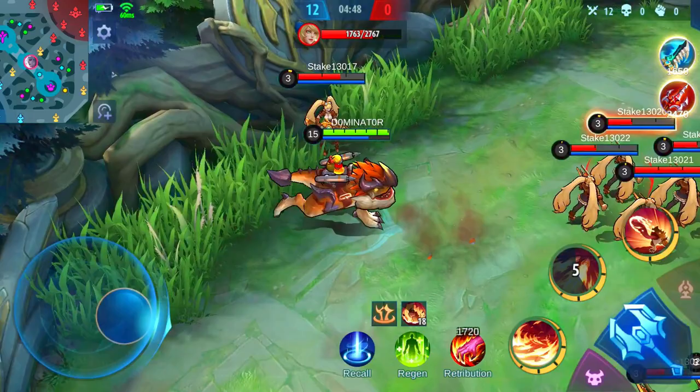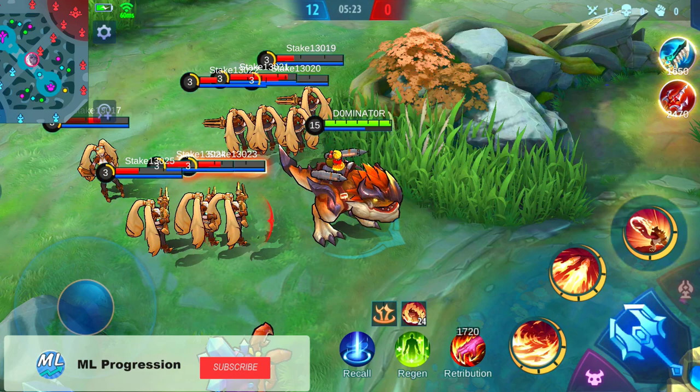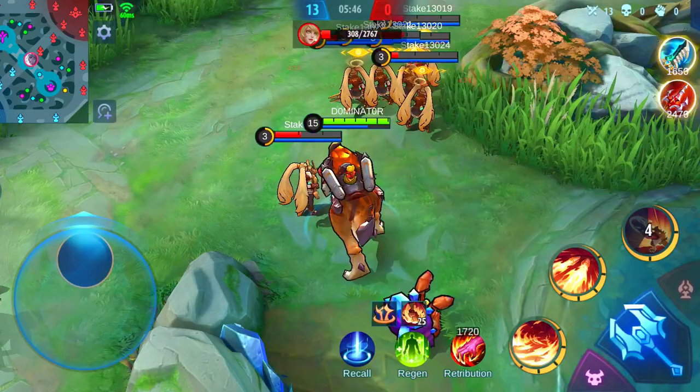By casting his ultimate, Barretz eats an enemy after a small delay. During this time Barretz is immune to CC, but he isn't able to move and he gains 20% of his max HP. After a while he is able to spit the enemy out, dealing physical damage. When the enemy is knocked up against an obstacle, he stuns the target for 1 second. More information about how to use the skills and combos can be found in the gameplay plus tips and tricks part of this guide.